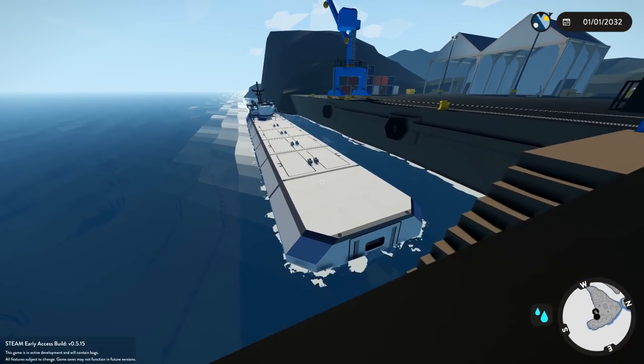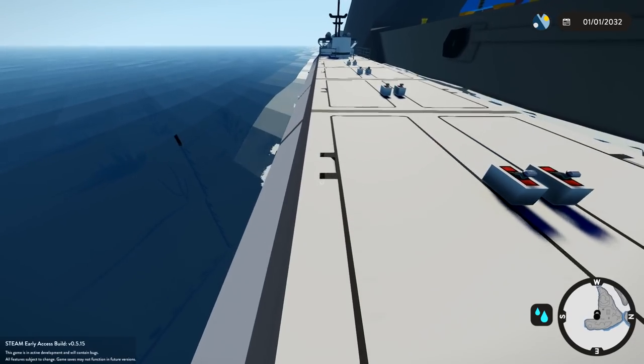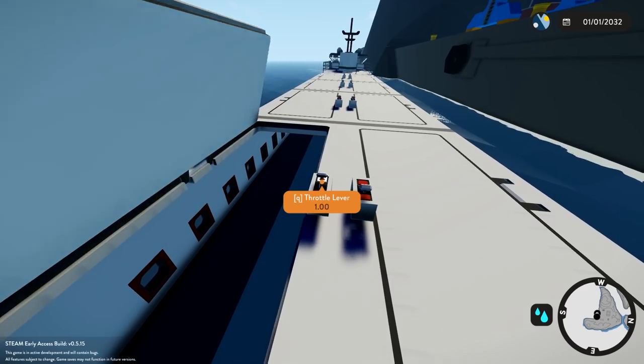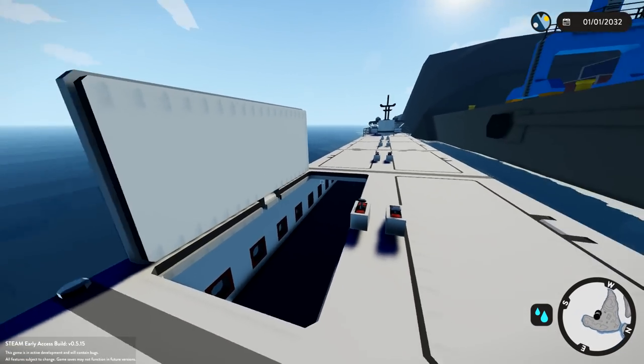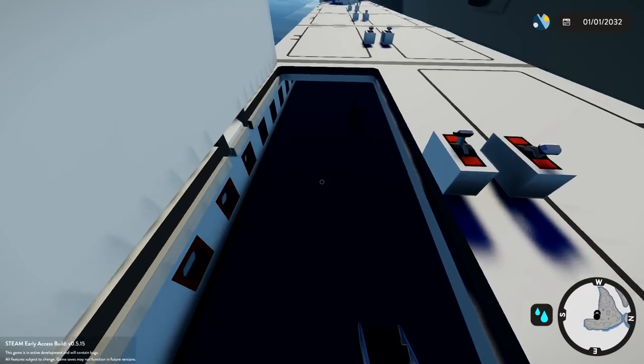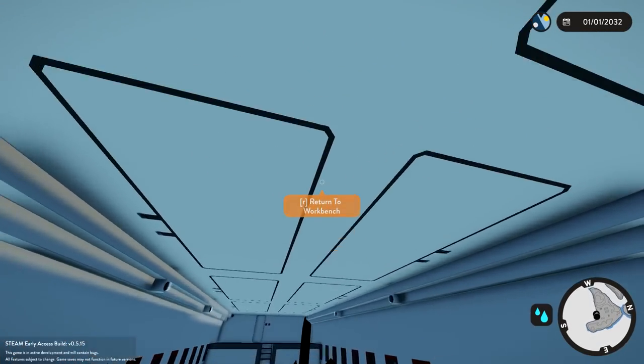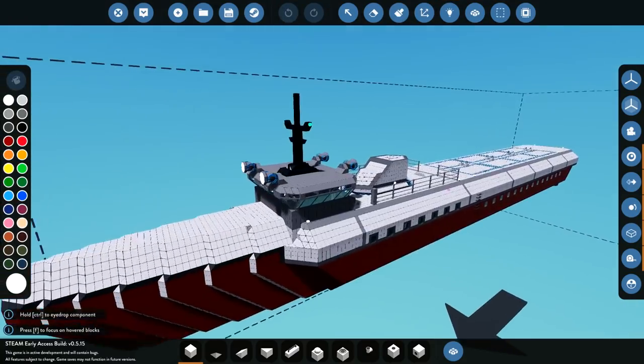So I've gone ahead and I've changed all of those doors over. As you guys can see, it opens from this side now. I've also made them one more wide. So if we go ahead and do this, they're actually a lot bigger than they were before, and that's a pretty big area right there — that's actually pretty cool. Now let's go ahead and work on the rails on the side.